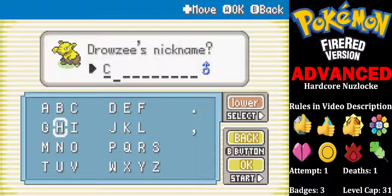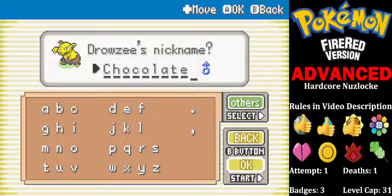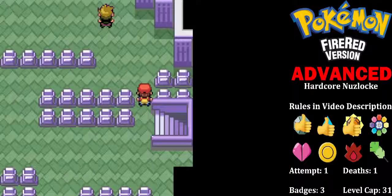Screw it — Chocolate. I'm going to go with the themed Chocolate. Alrighty. So we've made it to Pokemon Tower in Lavender Town, and we're going to have our next rival fight here.